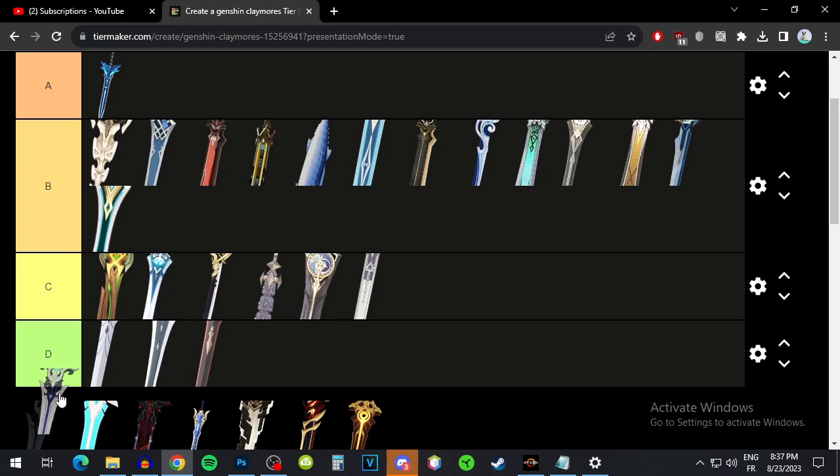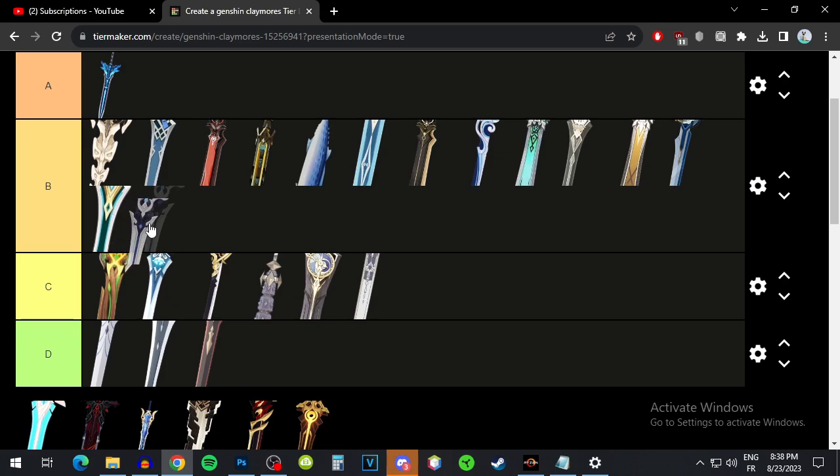The new craftable Tidal Shadow has an average base attack and attack substat. After you're healed, your attack is increased, so you just need a consistent healer — Bennett, Barbara, whoever. It's pretty good and he can use it, but it's just giving him attack so it's not super good — B tier.